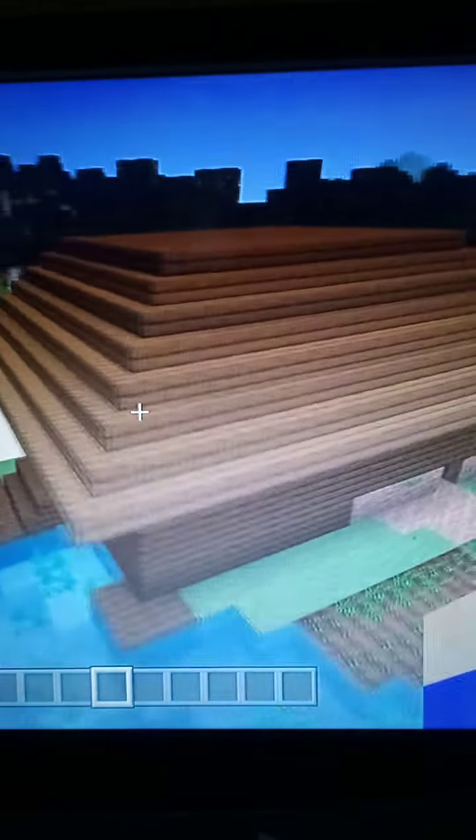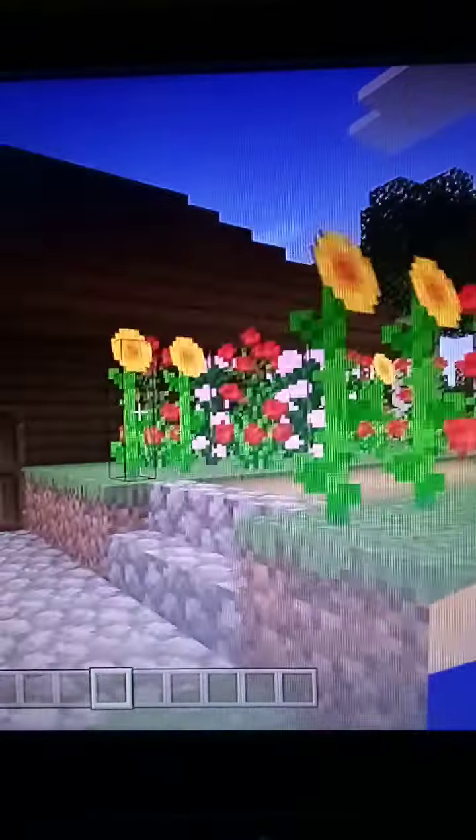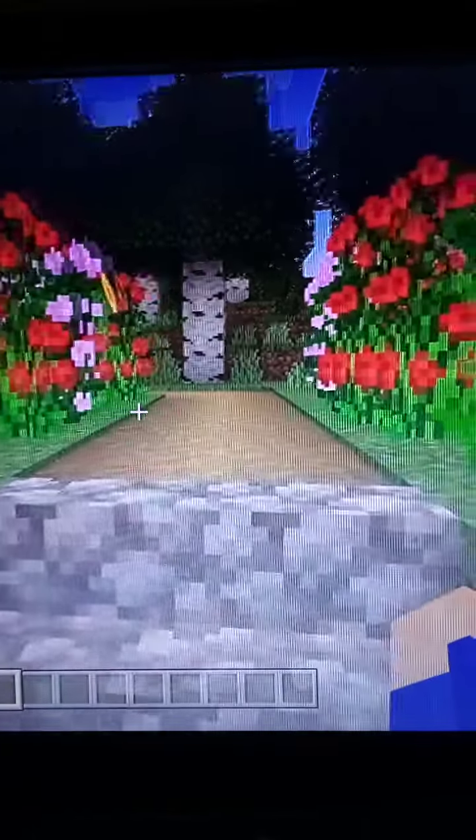So, this is a nice scale house, as you can see. It has a little farm. It's made out of dark oak wood and spruce on top. And the entrance is nice, with a bunch of flowers. Let's go over the outside first.